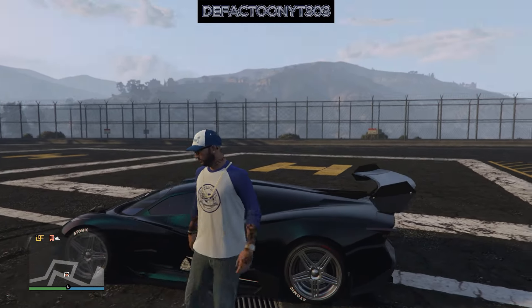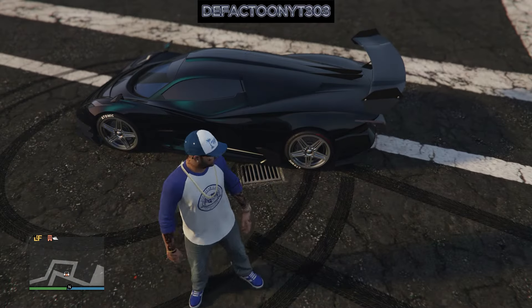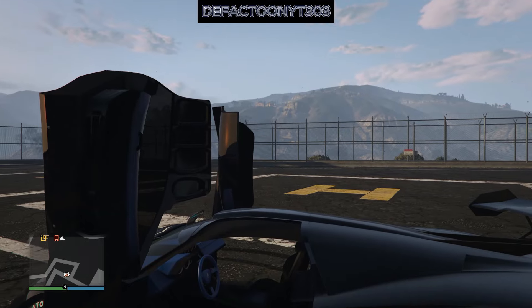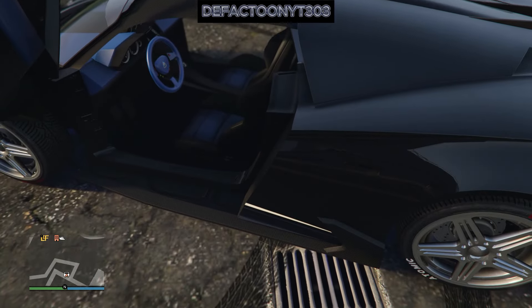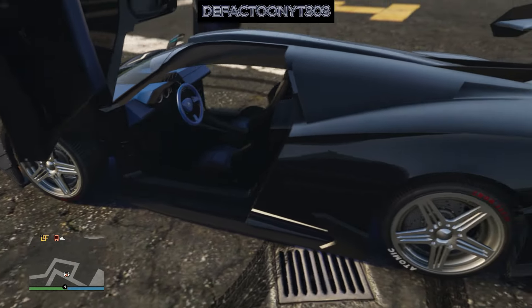Let's check it out inside — pop the doors and the hood and everything. Well, there's nothing to see under the hood, but boom — awesome car folks. Go pick yours up, the Overflood Pipistrello, sick car.